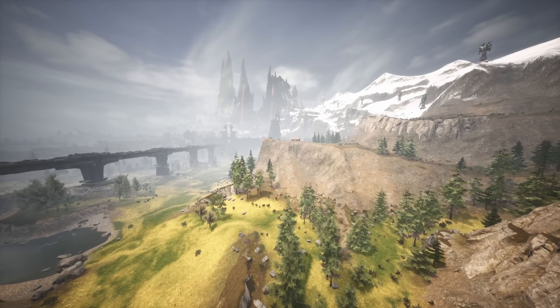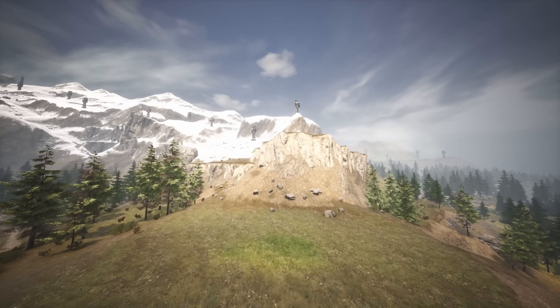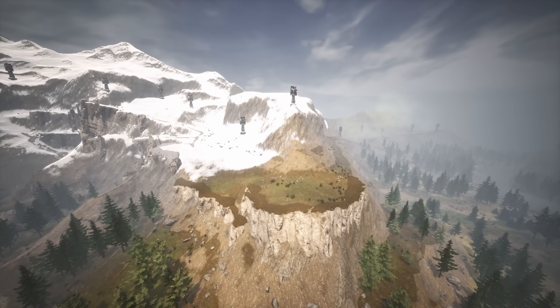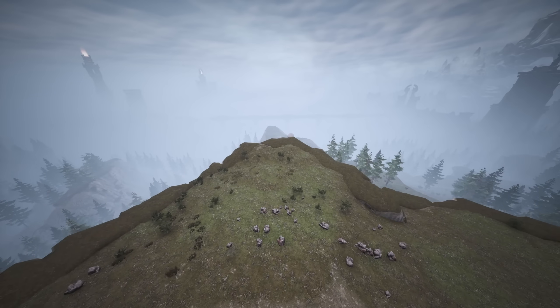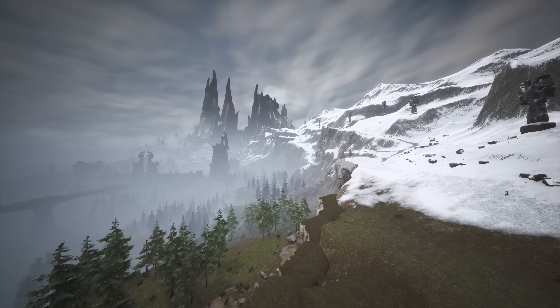If you want to be near the second companion added in the Age of Heroes, Freya, this ridge overlooking her spawn point in H9 has a lot of space. Plenty of iron to get you started, wood, stone, and goats for food. It's also right next to the Bat Caves for legendary tools, weapons, black blood and feathers, and not far from New Azagarth.